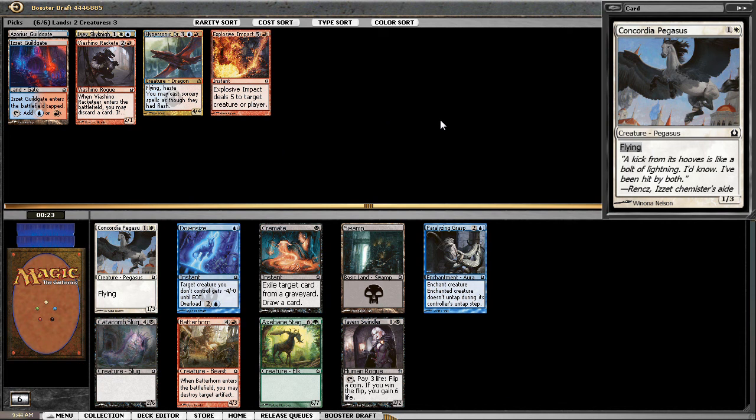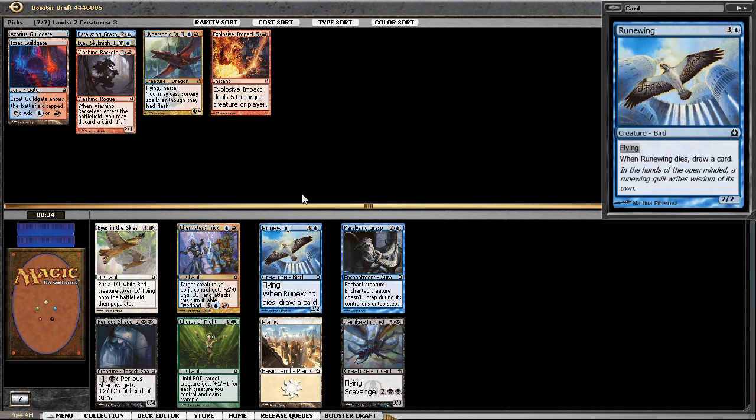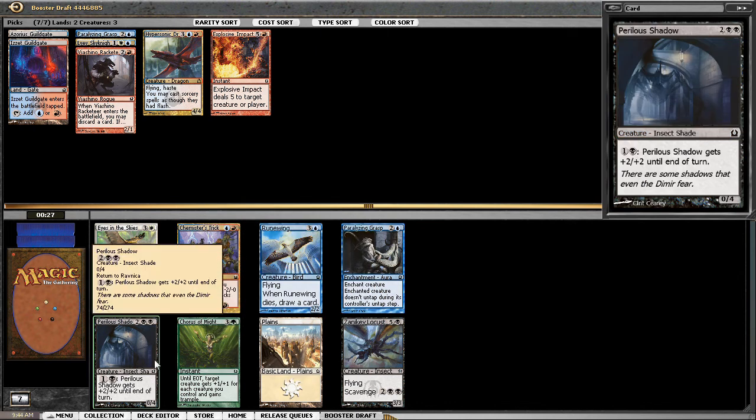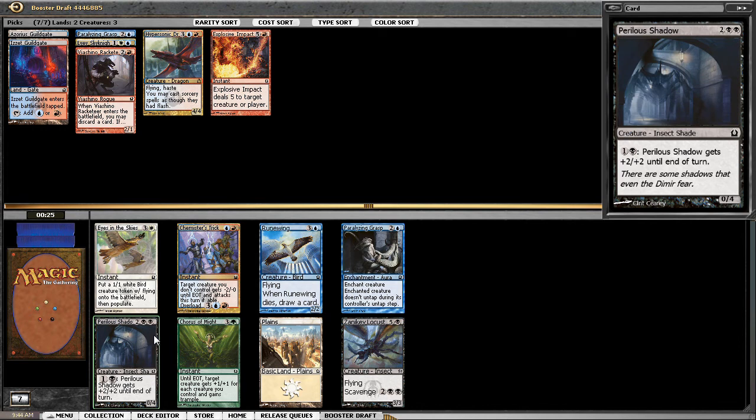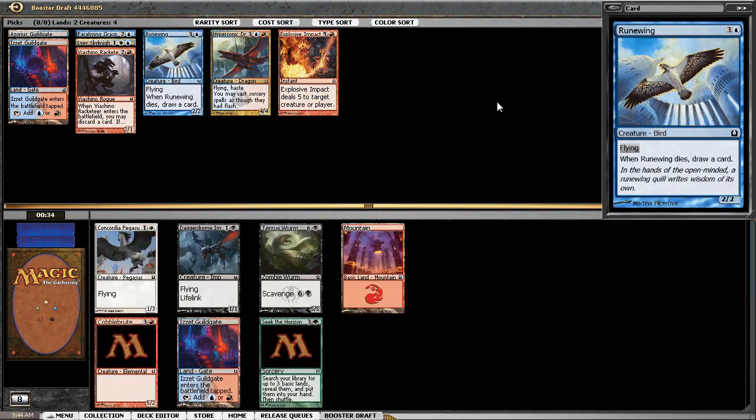I do like Runewing — it's a flyer at a reasonable cost that draws a card if you need to jump, block, or whatever. Chemister's Trick doesn't excite me at all. There are quite a number of cards that do the same job, and Chemister's Trick is just the worst of the lot. Runewing seems fine. And an Izzet Guild Gate did come back.